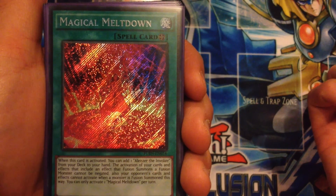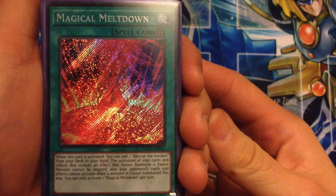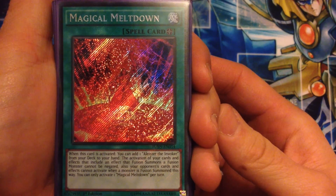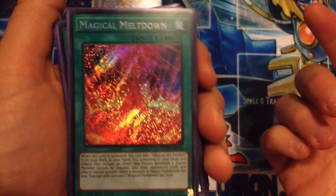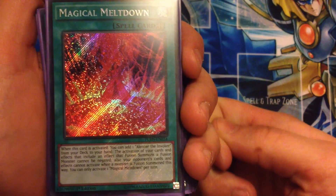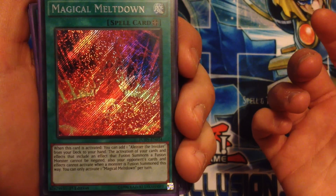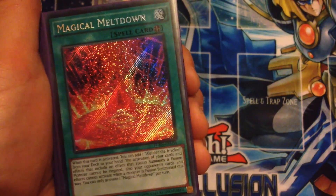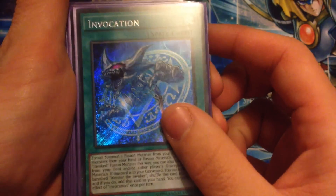Terraforming searches out this field spell. When it's activated you can add one Aleister the Invoker — the first monster I showed you — to your hand. This stops your opponent from stopping your fusion plays; they can't react to them or negate them. It pretty much solidifies your fusion plays for the deck.